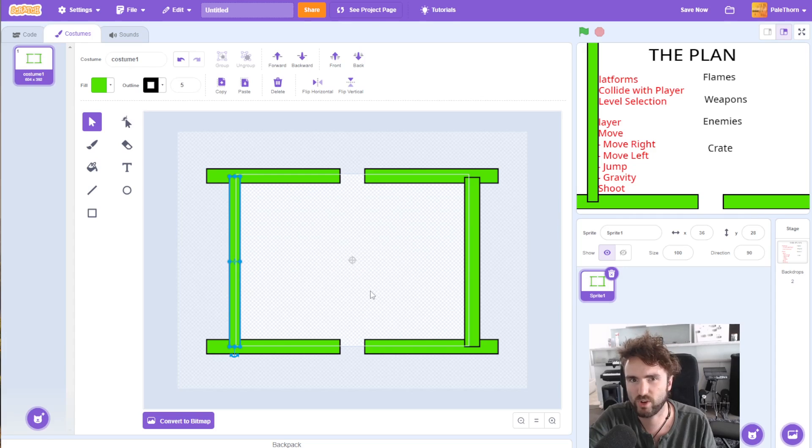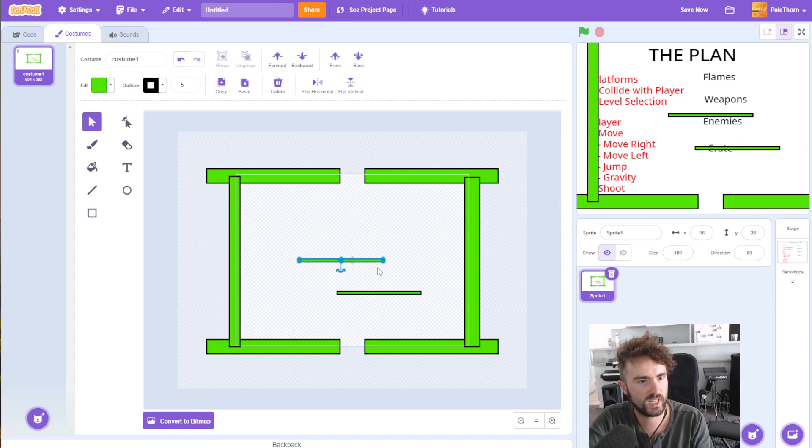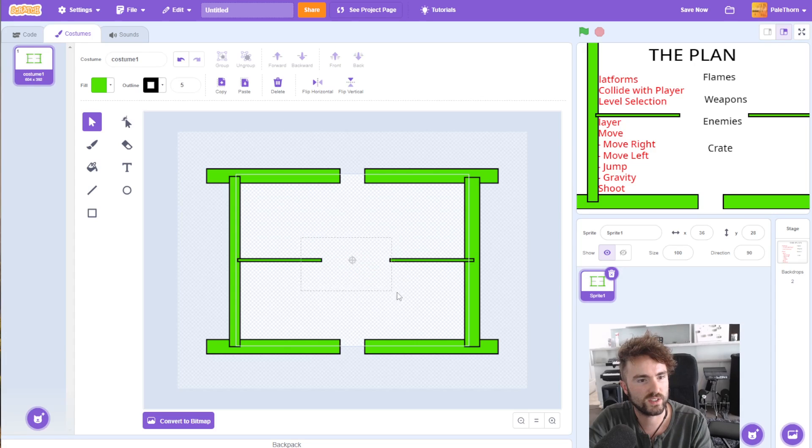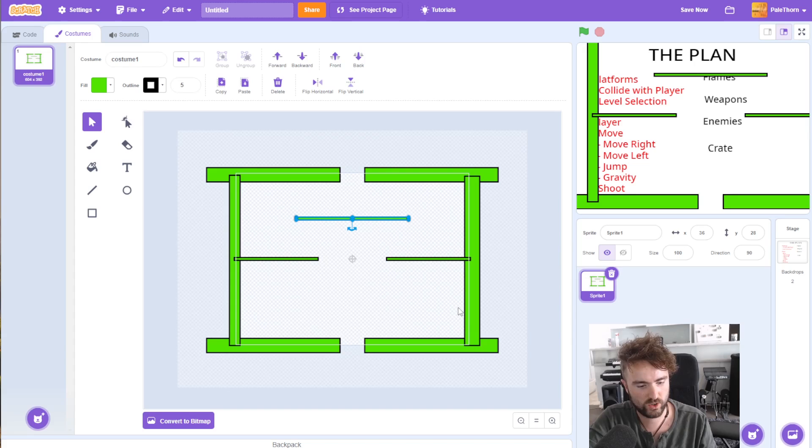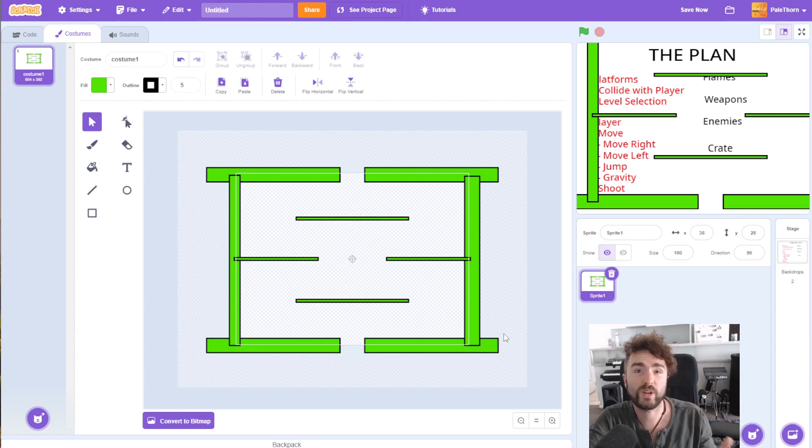Then the next thing we need are some platforms in the middle for our character to jump between. I want some very skinny little ones. I'll drag one into the middle, Ctrl+C, Ctrl+V, and move this off to the left, then do the same with the other one, moving it off to the right. Then I'll copy one of these, Ctrl+C, Ctrl+V, but make this one a lot longer. Move that into the middle, move it up, then Ctrl+C, Ctrl+V again to do the same thing for a little platform along the bottom as well. Something very important is to make sure that everything is named correctly in your project — Sprite1 is a terrible name. Let's change that and call it platforms.